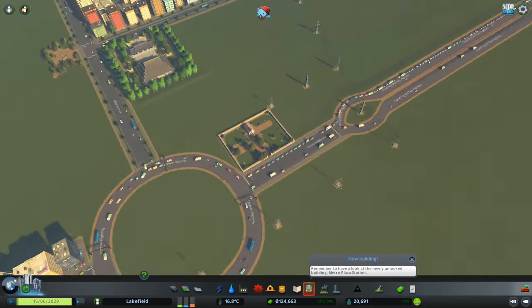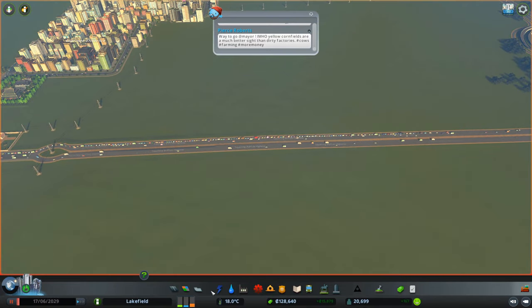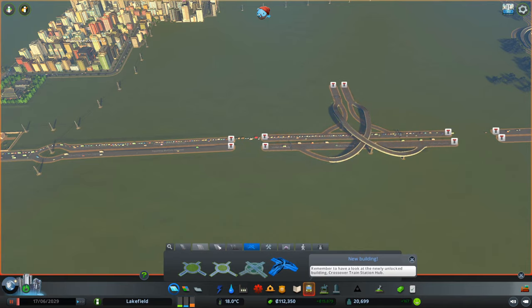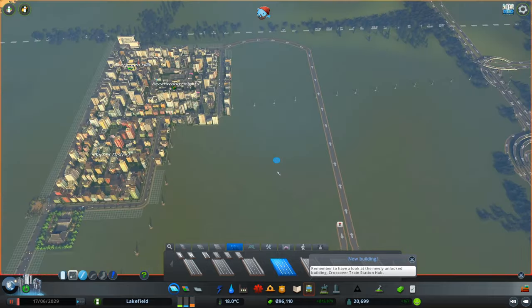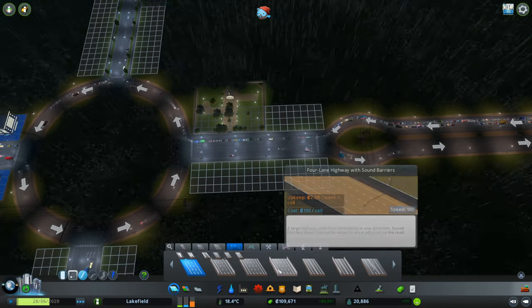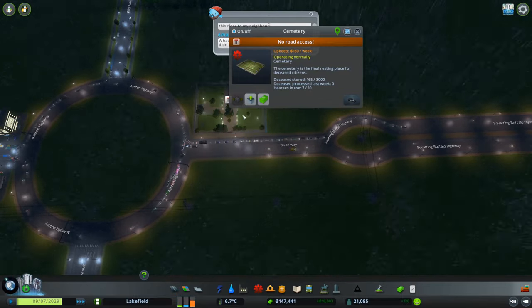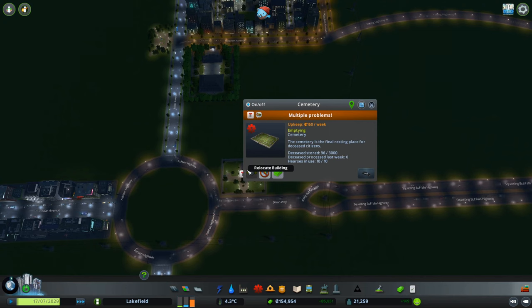Look at this — we've got a traffic congestion problem. That might just be because people are trying to get to specific places and can't do it quickly enough. Maybe we break this and put in an interchange — we've got the money. A three-way intersection here. I'm thinking we do something like that, and then this one here can run way out here and maybe goes right to there. I see cars taking it, so that's a good sign. We just need to empty this cemetery so we can move it to a real road. Everything's going to be okay — this is all going to work out fine in the end.